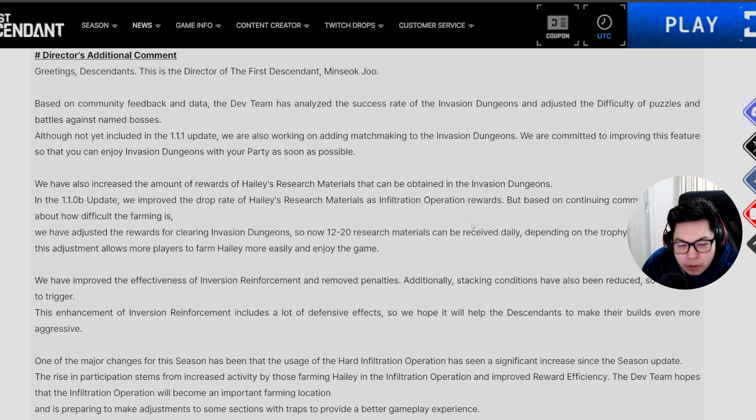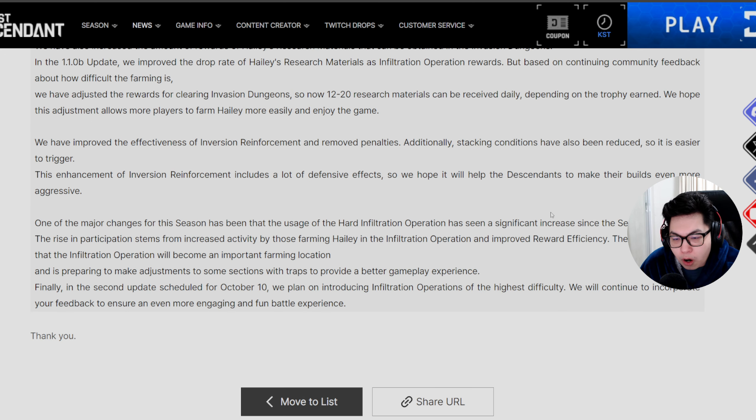They've improved inversion reinforcement effectiveness and removed penalties. Stacking conditions have been reduced, making enhancements easier to trigger, and the effects include a lot more defense. Hard infiltration operation usage has seen a significant increase from Haley farmers, and the dev team is preparing adjustments to trap sections for a better experience. On October 10th, they plan to introduce infiltration operations at the highest difficulty — looks like they are listening.